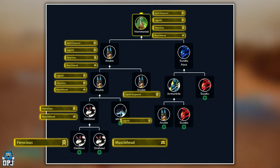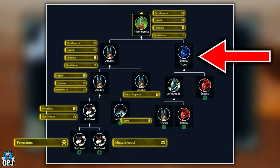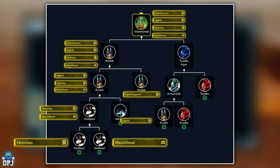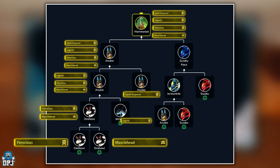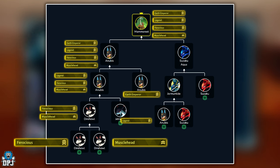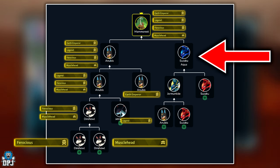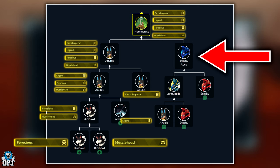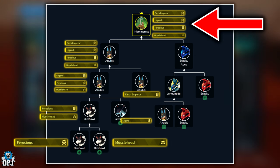Now breed that Garm Tide with the Suzaku you just caught. This guarantees you a Suzaku Aqua. Again, passives here don't matter as long as they don't revert outside of our main four: Earth Emperor, Legend, Ferocious, and Musclehead.